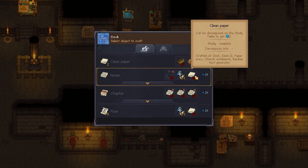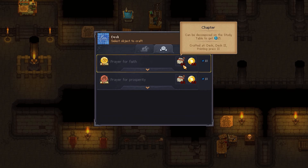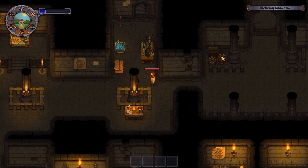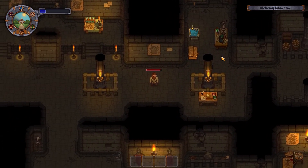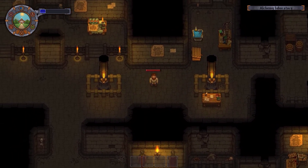Now all we need is clean paper and a story and we can get a chapter made and then craft the prayer for faith. I'm going to end this episode here. Hopefully you all enjoyed this episode of Graveyard Keeper — I really have enjoyed it, other than not noticing some things. I'm just enjoying my time in this game. If you are enjoying this, I'd appreciate a like, comment and subscription — it really does help. Hope to see you all on the next adventure!